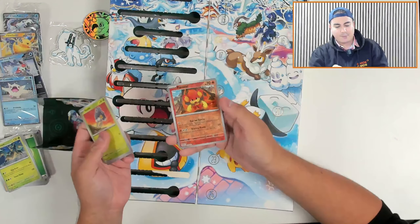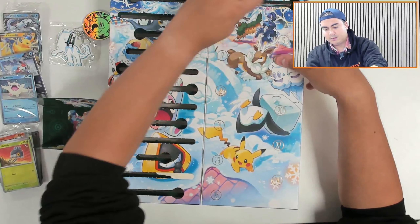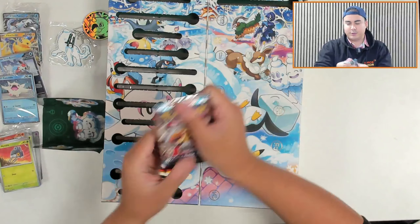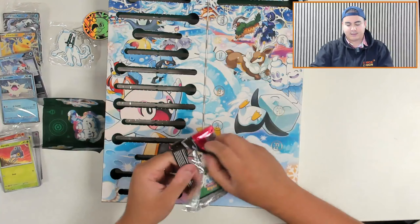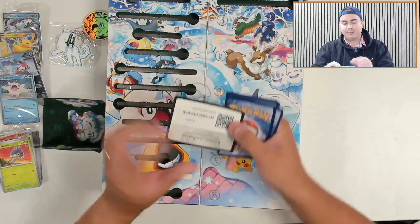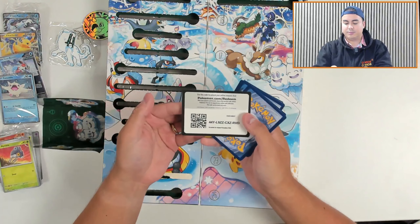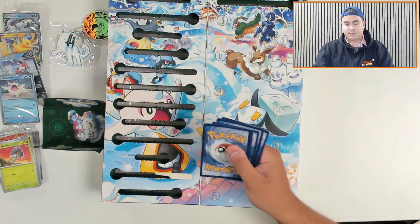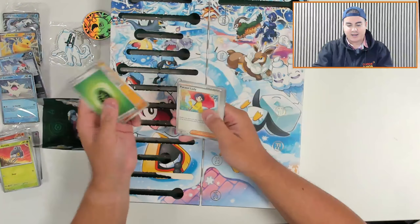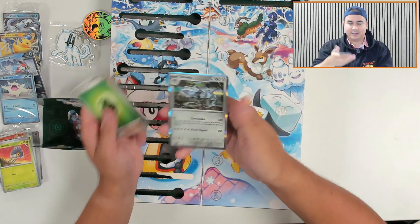Door number fourteen is a full pack — it is Paradox Rift. So you're getting a mix of all different packs here too. Could make a great gift for anyone who is picking up a little bit of Pokemon. That is very nice. We've got a Grass Energy, Knacklord, Parasol Lady, Porygon2, Octillery, Luxurious Cape, Amarouge, Snorlax Doll, Toxel, Nickit, and a Steelix.